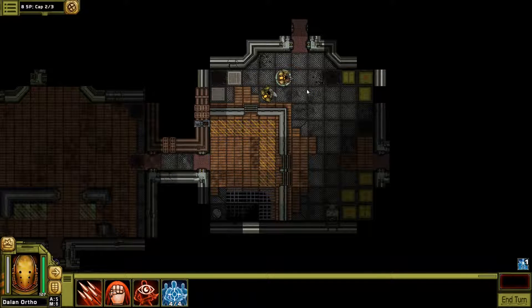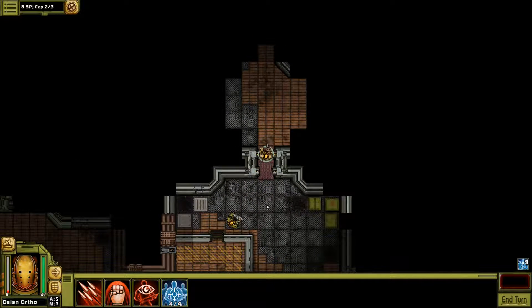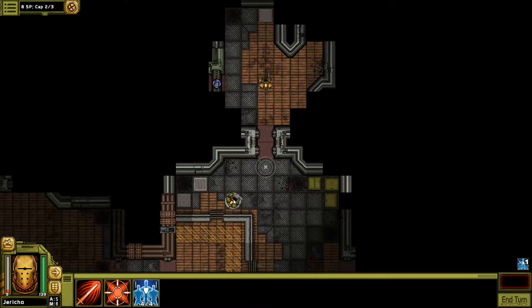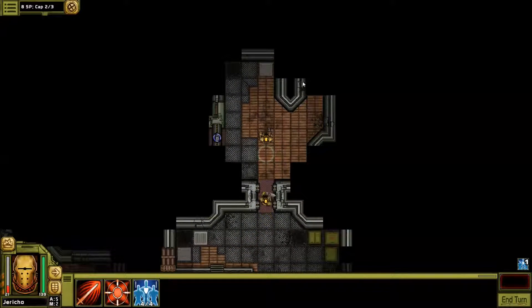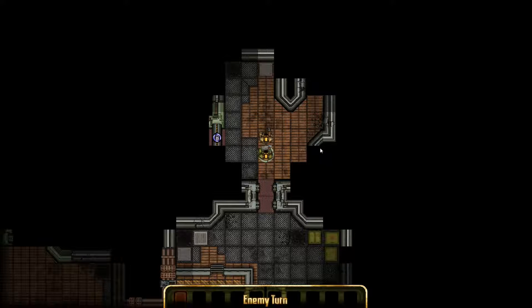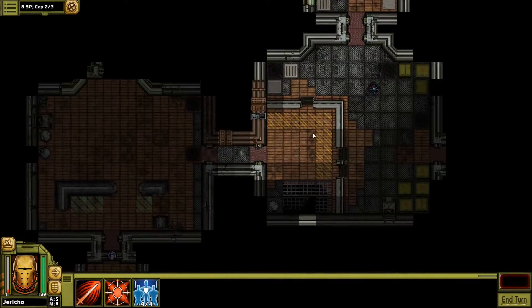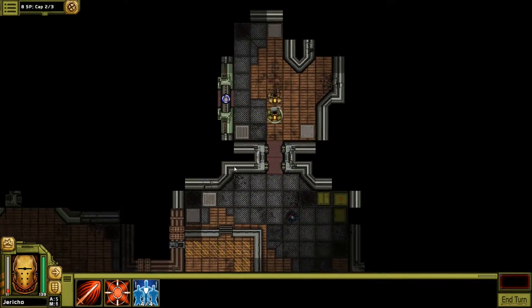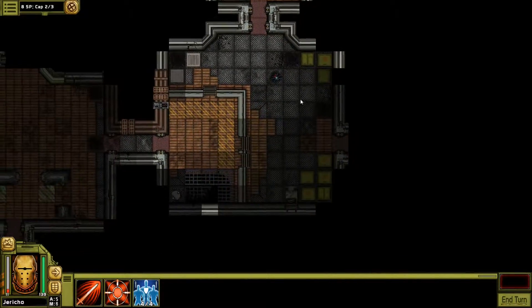We're gonna make our way up here. I have six AP. My view is expanding as I move. This guy has six AP as well. There's a feeling — because it was so quick they call it 'pick up and play' — and I think I understand why, because I'm already playing the game and I already solidly understand what I'm doing. I don't feel like I'm still learning so much as actually playing.